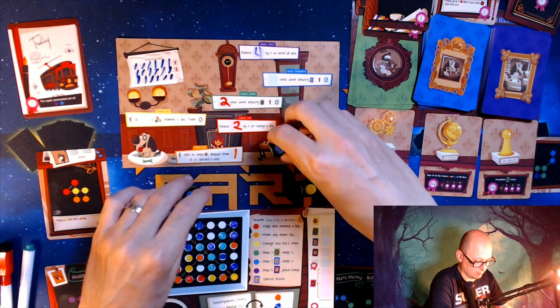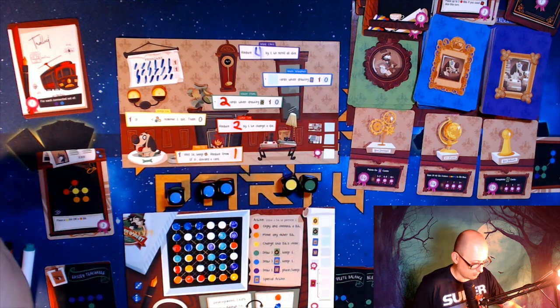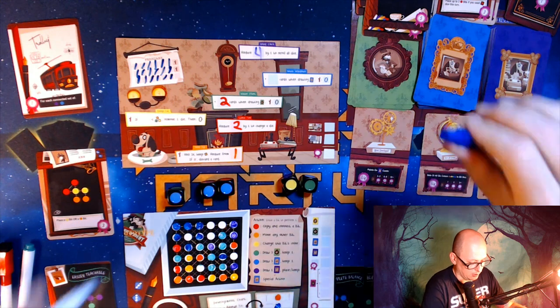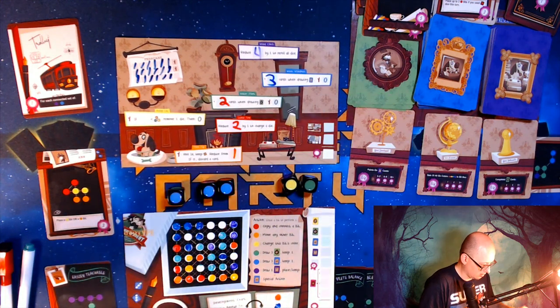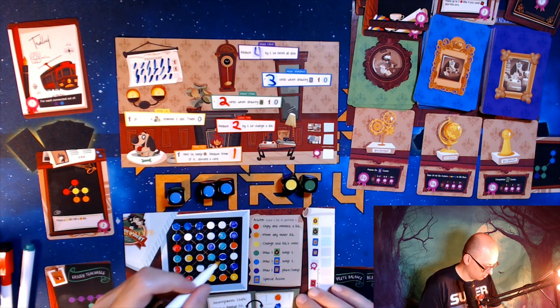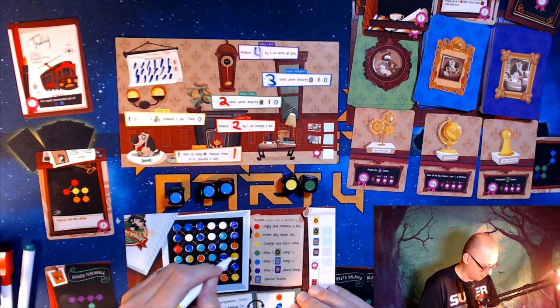Really not happy with my play here but it is what it is. I'm going to score the three blues up here — very important. I have enough of every color on here — at least four greens, at least four yellows. I will place a yellow one wherever I want, which would be right here.